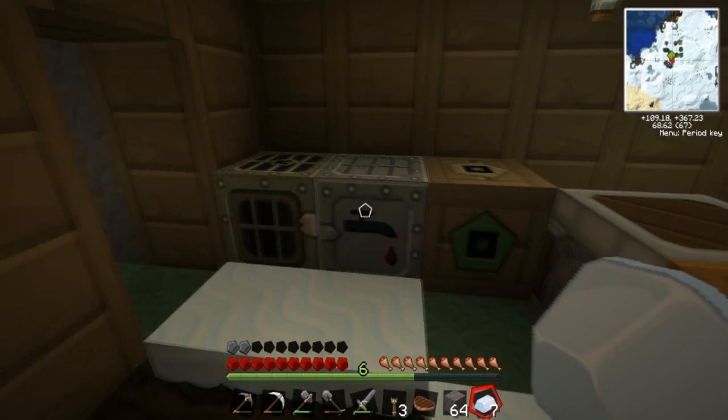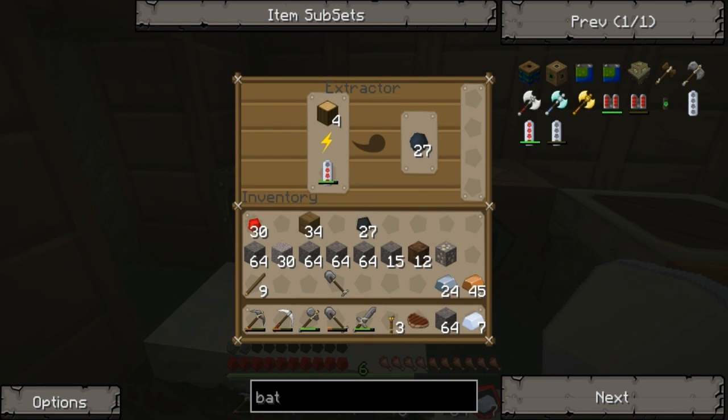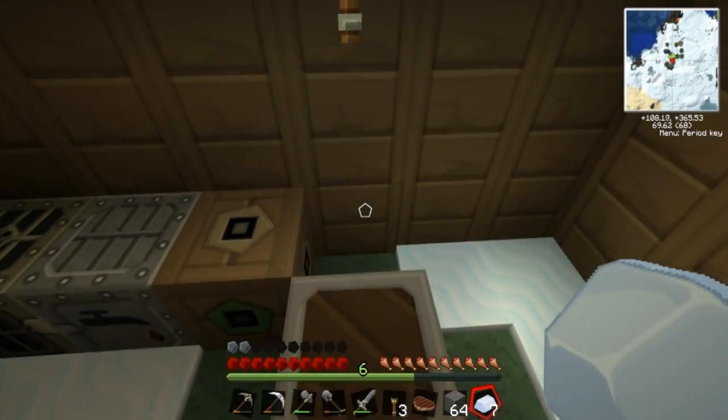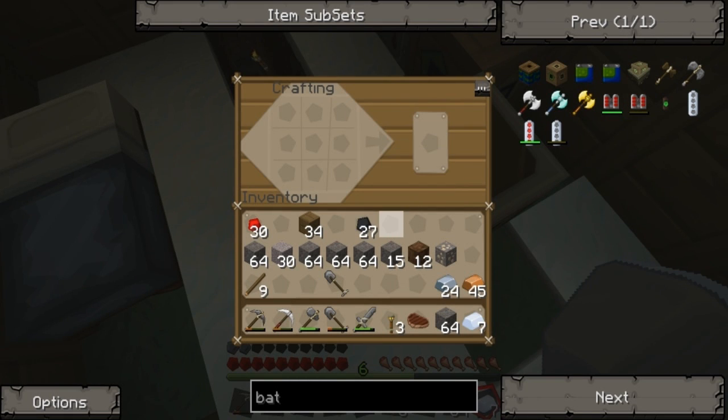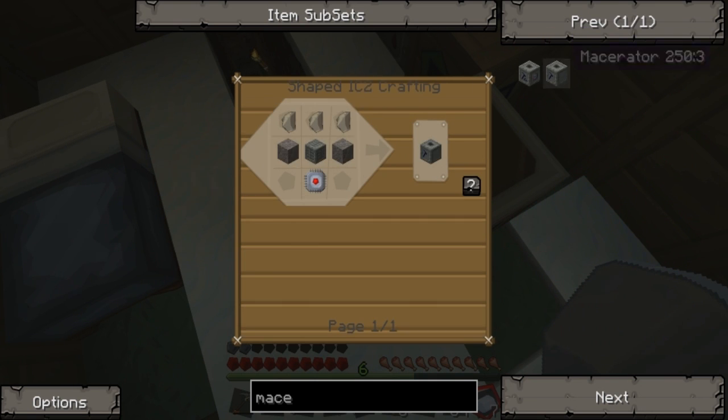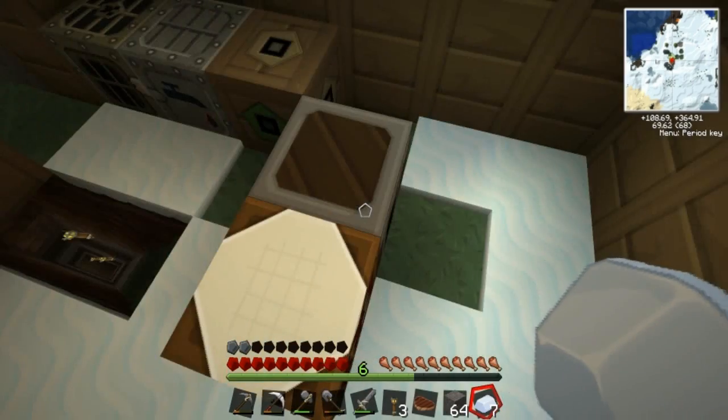Someone had a go at me for my pronunciation of that word. Just chopping it through, barely taking anything. Got so much rubber now. So the macerator can go here, and I need to make it first. What do I need? Macerator - cobblestone, flint, and machine block. Okay, machine blocks are the first thing, the first hurdle. Get some iron - we've got iron, calm down self.